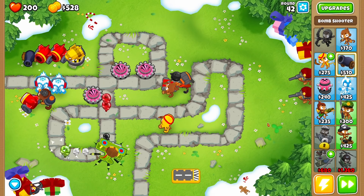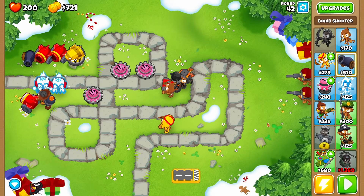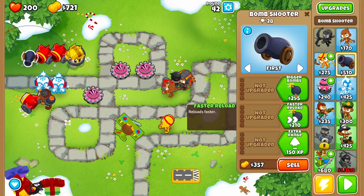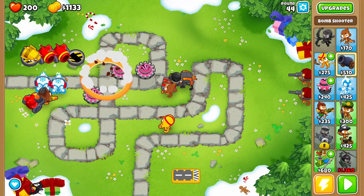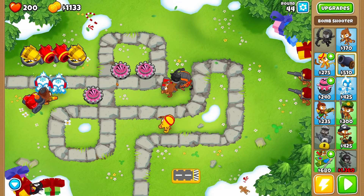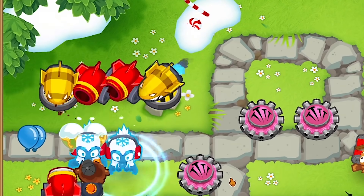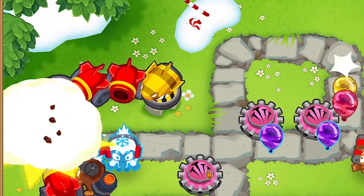These rainbow camo bloons are making me a little uncomfortable — those got a long ways along. So we'll just add more cannons and hope for the best. I just need to keep adding units as much as I can to keep the numbers of bloons down. And now we've got fortified bloons coming in — they're even tougher to pop, but I think we're doing all right thanks to my massive amounts of explosives.